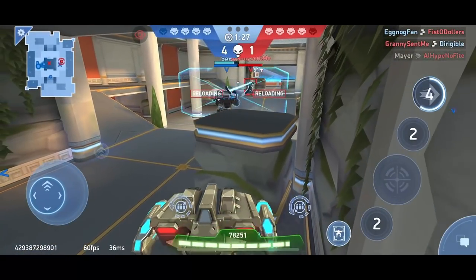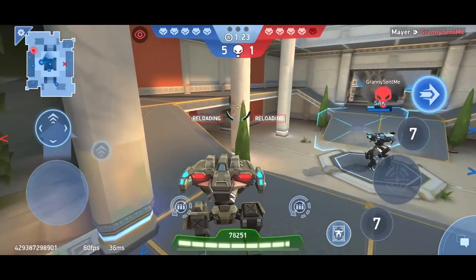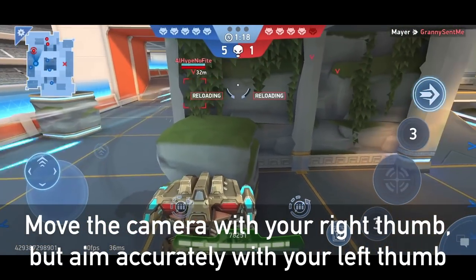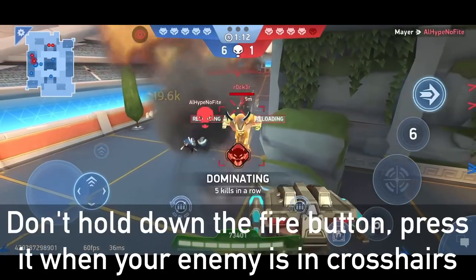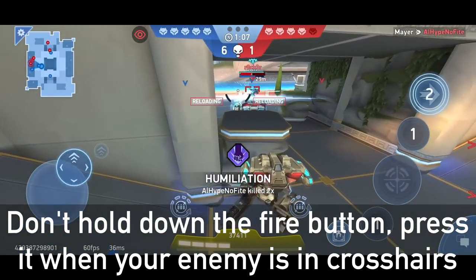In order not to waste a lot of your time, I will be as brief as possible. To shoot accurately, you have to follow a couple of points: move the camera with your right thumb, but aim accurately with your left thumb. Wait until the enemy is in your crosshairs and then fire. Don't hold down the fire button all the time, but only press it when your enemy is in the crosshairs.